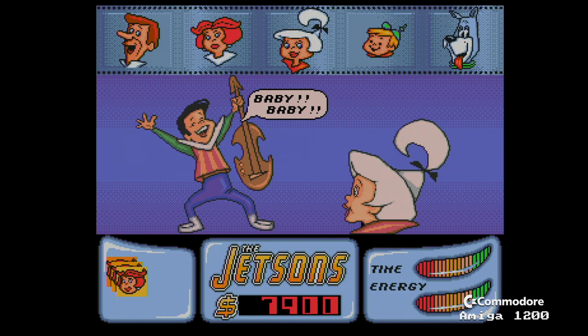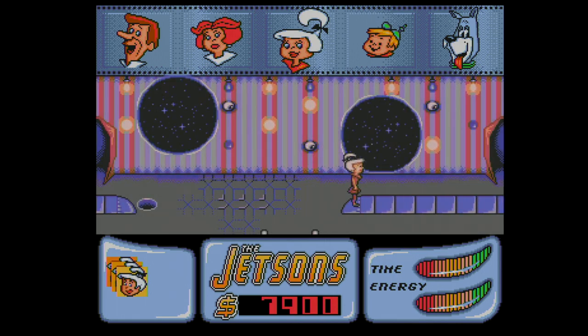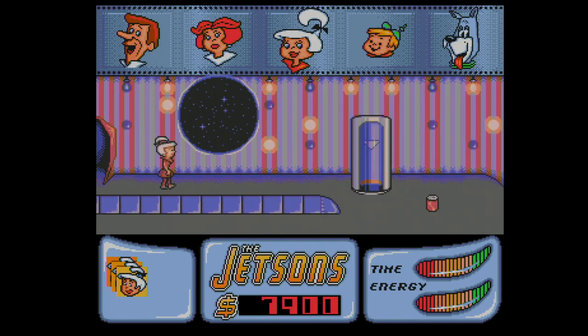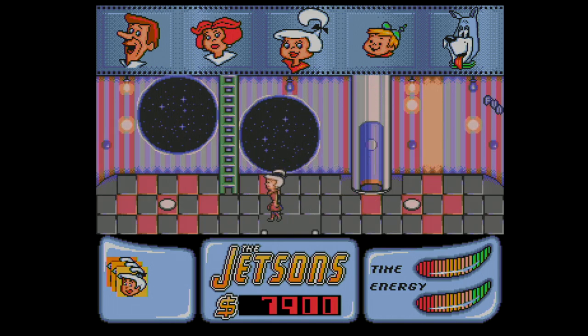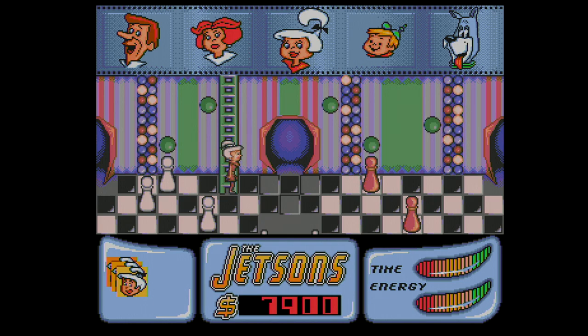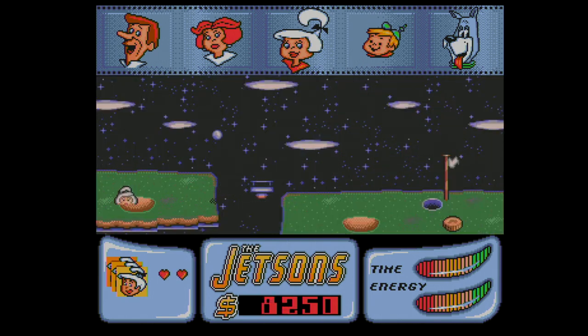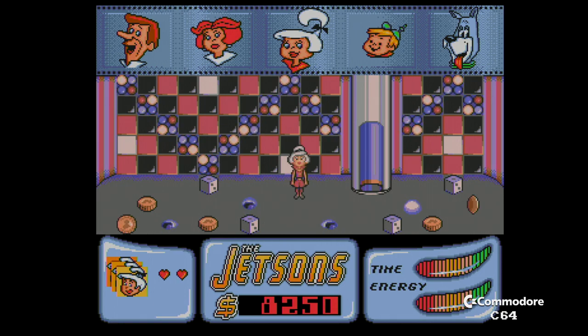The 16-bit versions have these nice intermission screens between levels showing the characters - usually faithfully recreated from original Hanna-Barbera artwork provided to them. Then we have more conveyor belts and wandering around. The dog is featured at the top of this screen but I don't think it features in the game. Chess pieces and conveyor belts - are we playing some sort of musical chess? It was a hole on the edge of that screen on the Spectrum version, because I've just done it again.